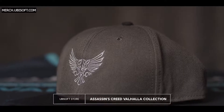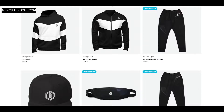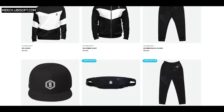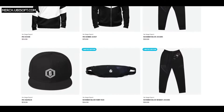While you're there, check out the full Assassin's Creed Valhalla collection with apparel of all types and sizes and some nice accessories to boot. Also new to the Ubisoft store is the eSports-inspired collection with jerseys, hoodies, joggers, and fanny packs. If you don't think professional gamers use fanny packs, then think again, because some of them probably do.